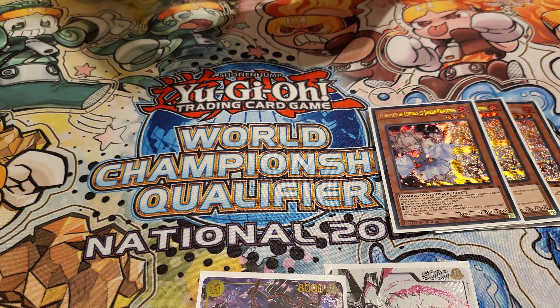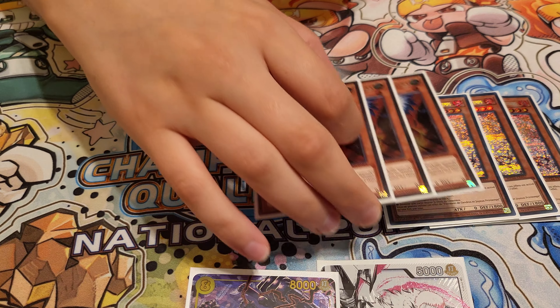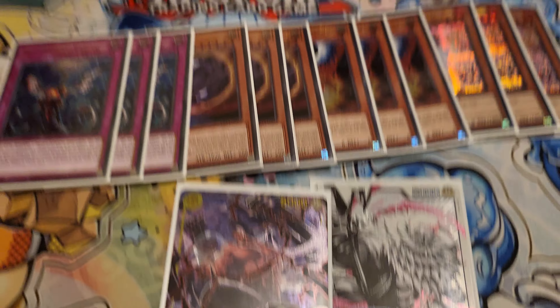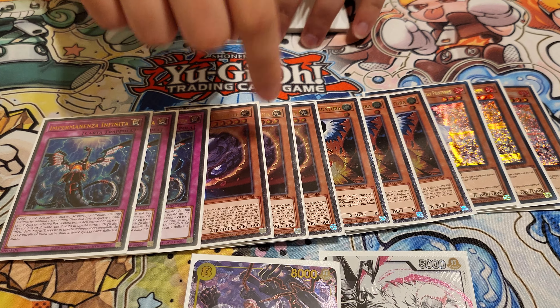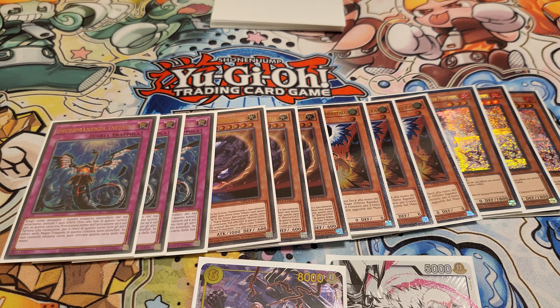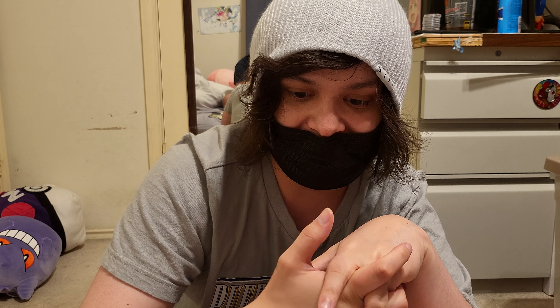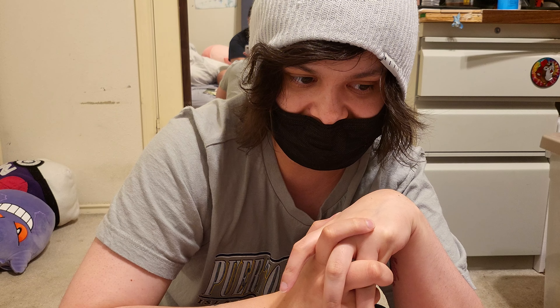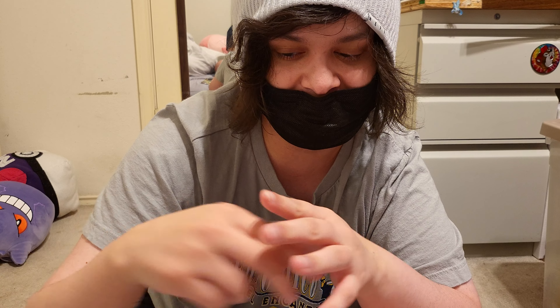And then going second cards: 3 Ash, 3 Droll, 3 Nibiru, and 3 Inferniment. This has been the interchangeable card — Evenly or Nib — probably gonna take Nib back out. This card just underperformed. It's not good against a Riseheart pass. And even against the Manadium deck, if they do the combo, Crystal Wing is like their third Summon, so they just don't care.